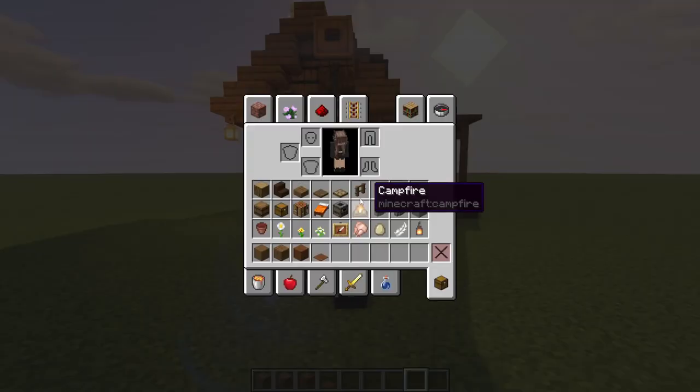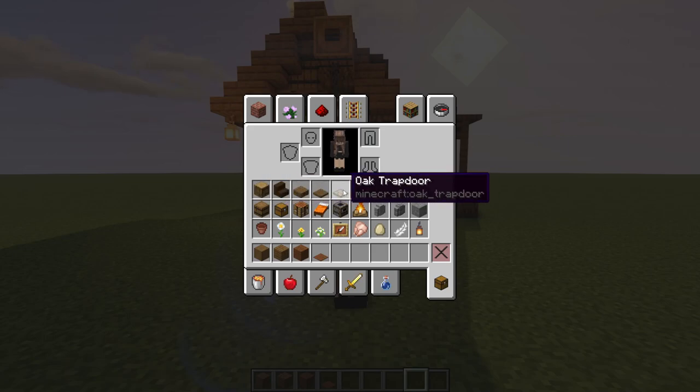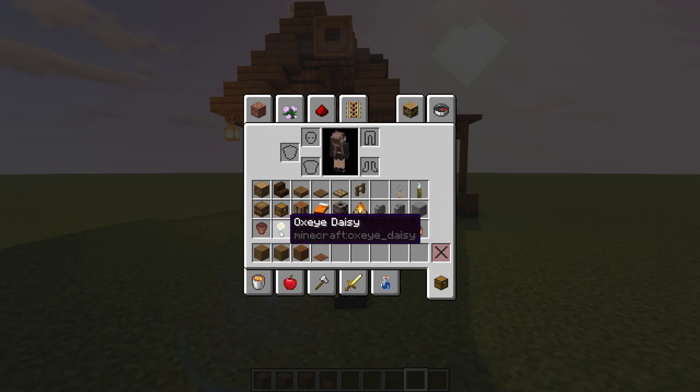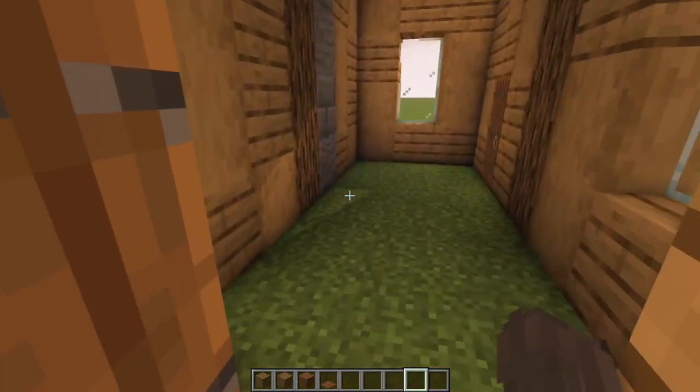If you're sticking around to do the interior, here's everything you'll need. For the floor: stripped spruce logs, spruce planks, brown wool, and brown carpet. You'll also need oak logs, dark oak stairs, spruce slabs, spruce trapdoor, oak trapdoor, spruce fence, tripwire hook, sea pickles, barrels, chest, crafting table, orange bed, smoker, campfire, andesite, stone brick walls, a piece of stone, flower pots with plants — oxeye daisy, dandelion, and azure bluet — three item frames with raw chicken, egg, and feather, and two lanterns.